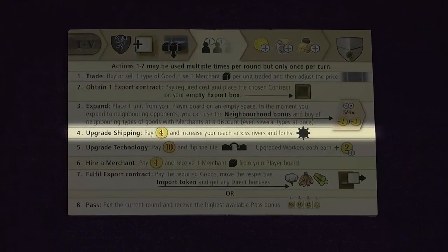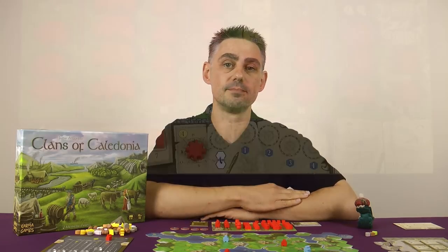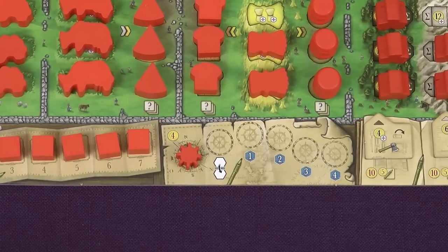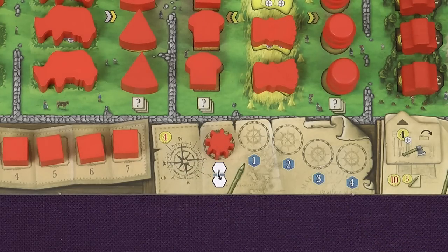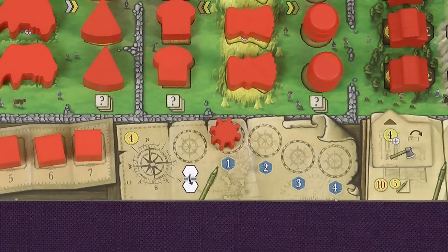Action 4: Upgrade Shipping. In the previous action I mentioned that you can expand into a space on the map as long as it's within your shipping reach. Your shipping marker shows the current level of your shipping reach, and at the start of the game it's on the leftmost space, meaning that you cannot expand over any type of water. By taking this action and spending £4 you move your shipping marker forward one space. When it's here you can expand directly across a river into an adjacent space. When it's here you can also expand across one loch space.